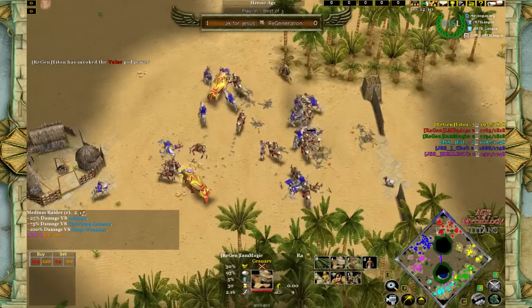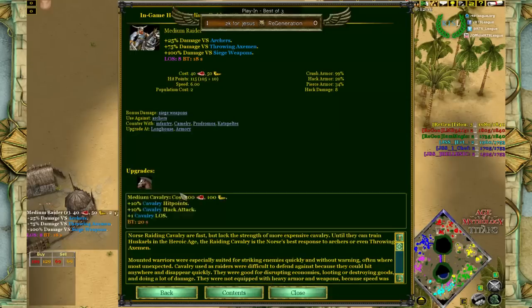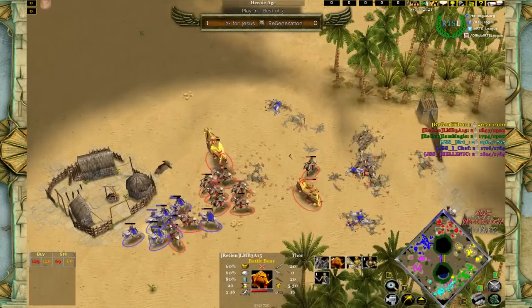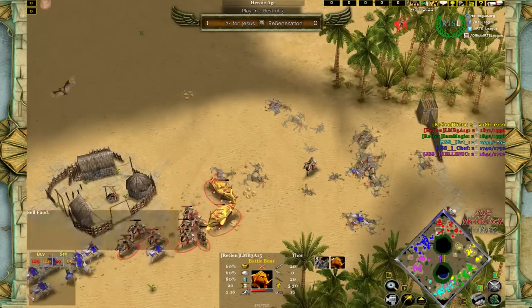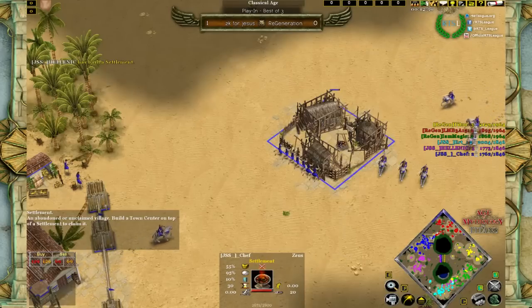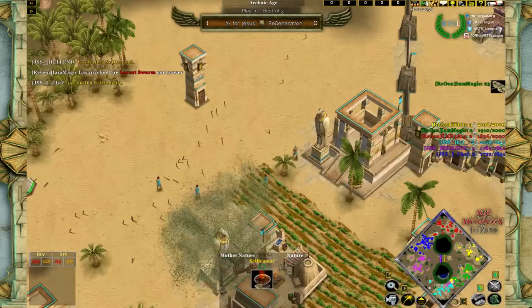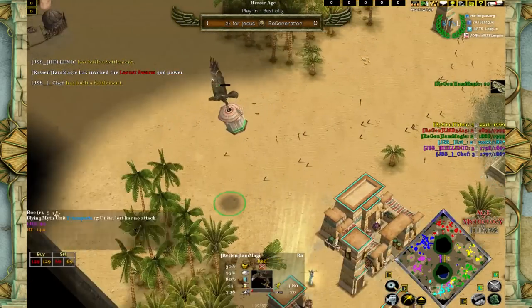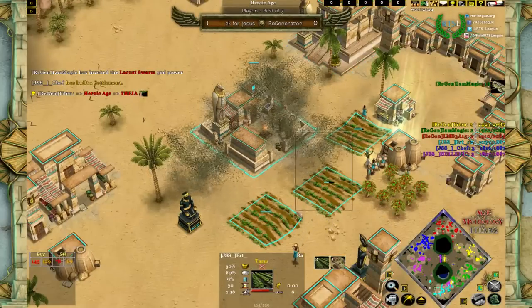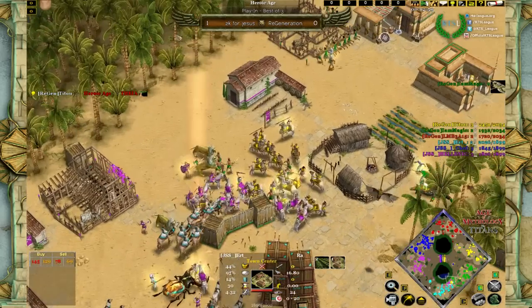Even though T2 finally manages to corner attackers with three TCs, it's not all that impactful right now. On the left side, LMB is losing the fight with Chef, as expected when fighting a good Zeus with Hippicons. But since LMB is in Heroic and has the barracks units, he's somehow able to stop Chef's attack. Magic retaliates with a Ra lightning raid, killing lots of farms and some relics — a proper 2v2 battle developing.